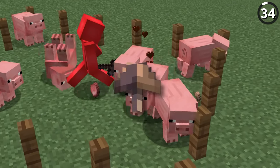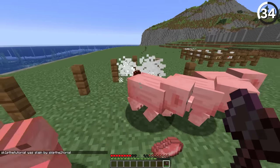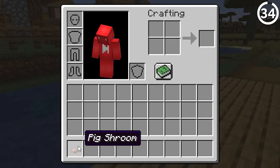Did you know pigs could drop brown mushrooms? Back in the Java Edition Survival Test, these mobs only dropped brown mushrooms on death. But obviously this was changed to a pork chop when that item got added in. Though it makes me wonder — if you eat a mushroom stew made out of pig shrooms, is that still vegetarian?